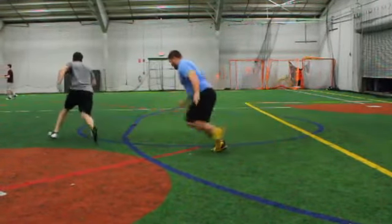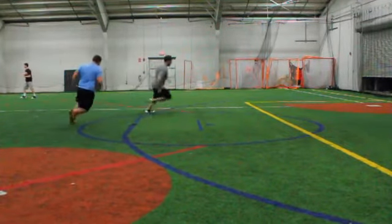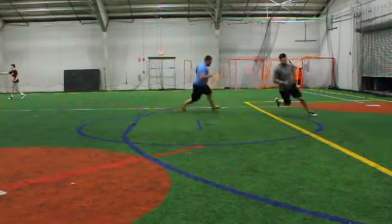The person in the front will say go, and then the person in the back will chase down the partner, running in a circle. If the person in the back is able to touch the partner, then they win and get a point.